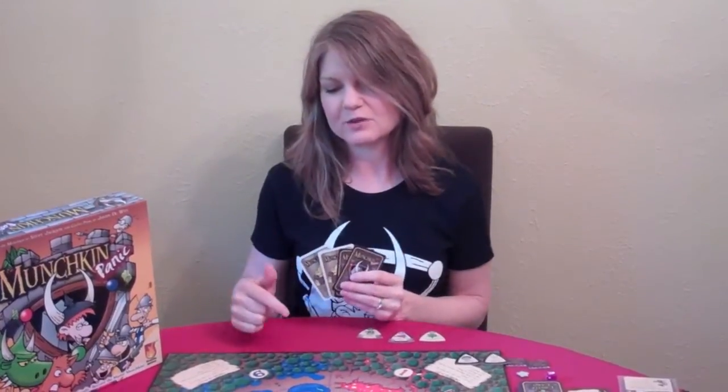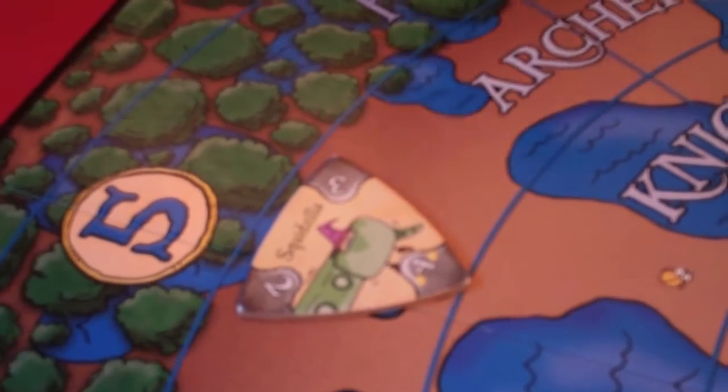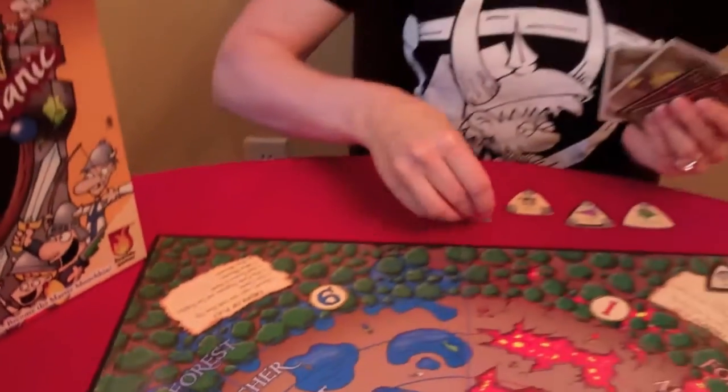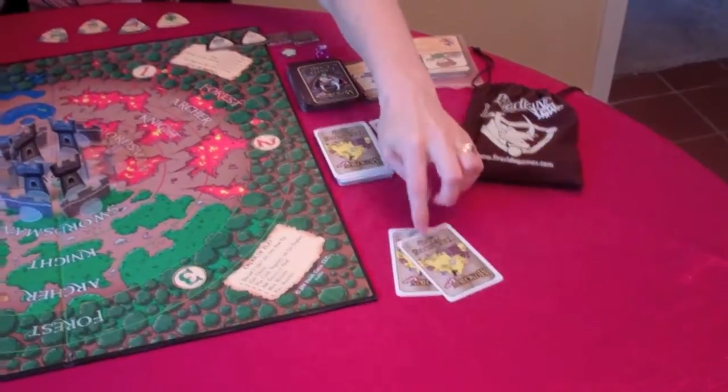A player might say, "Yeah, I've got a card that does two additional points of damage — but what will you give me for it?" In Castle Panic you have trading, which is friendly. With Munchkin Panic, it's negotiating — you're not helping unless there's something in it for you. For instance, I might want the body for points but offer to give the treasure instead, since the Squidzilla comes with two treasure. If the other player agrees, I keep the body and they get the treasure cards.